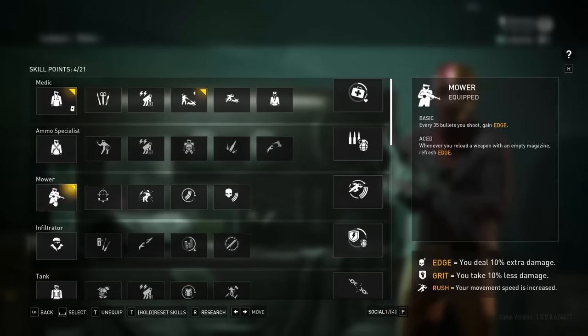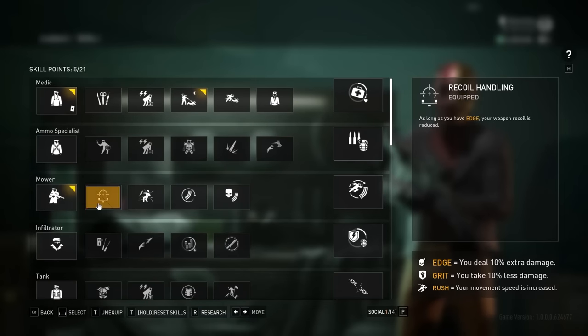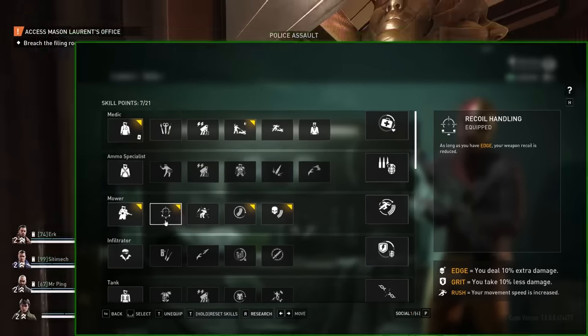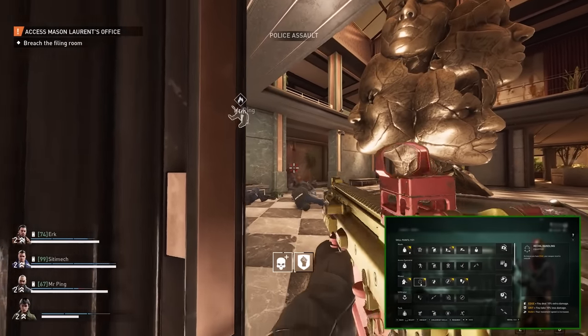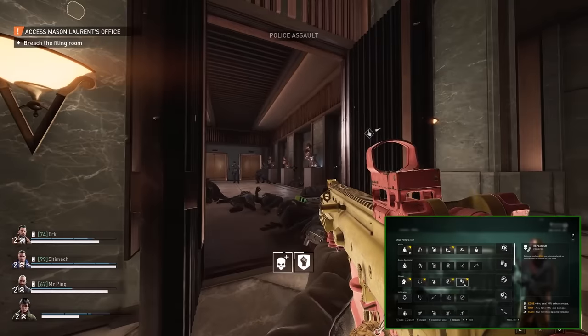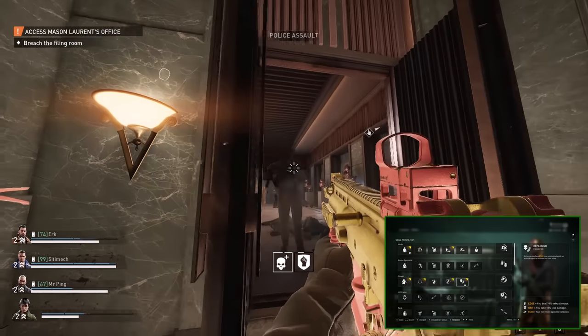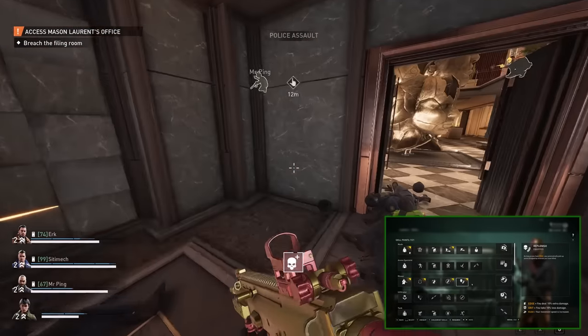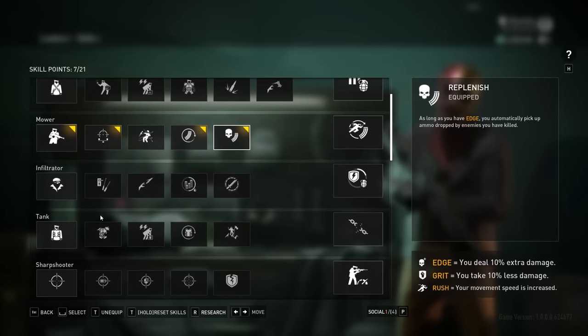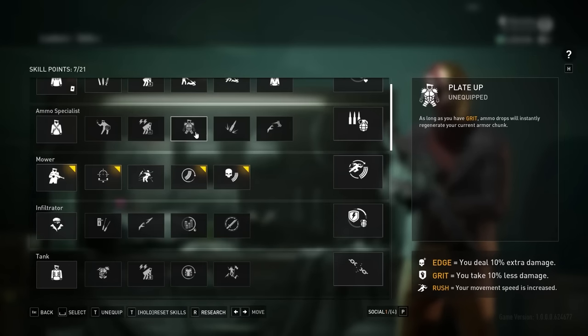Moving on to MOA, this skill is our first provider of edge, although it's predominantly a bridge to get you up to recoil handling, and most importantly, ammo funnel and replenish. Not only will you have even less kick on your weapon, but for every kill you pick up, you'll automatically grab their ammo box and add it directly into your active magazine. This is insanely powerful in so many different builds, and is quickly becoming a skill combo I can't do without. Sadly, it won't activate the very powerful plate up skill, meaning I do choose to miss out on that regeneration for this specific build, which stings a bit.